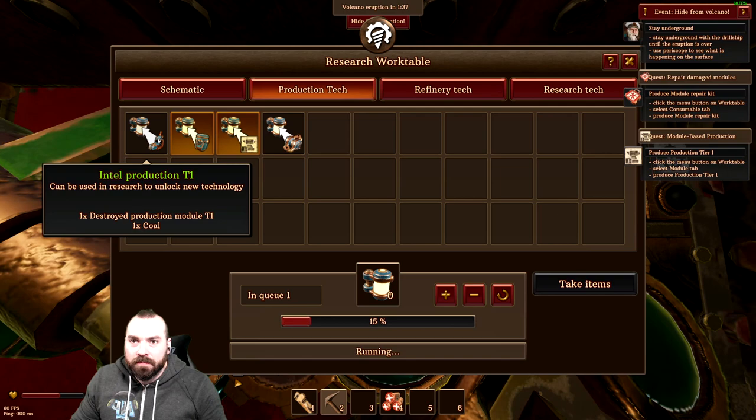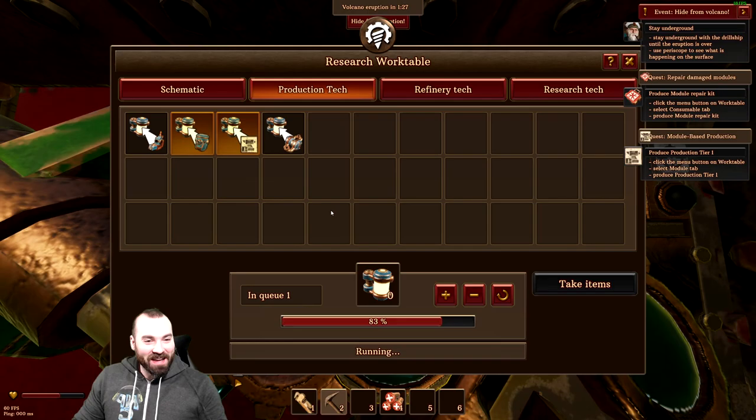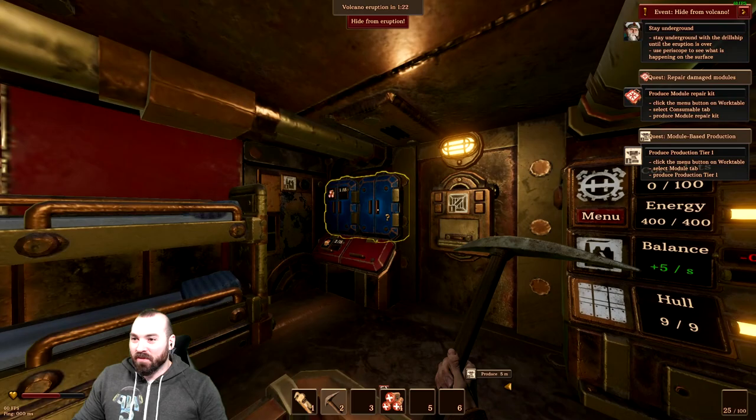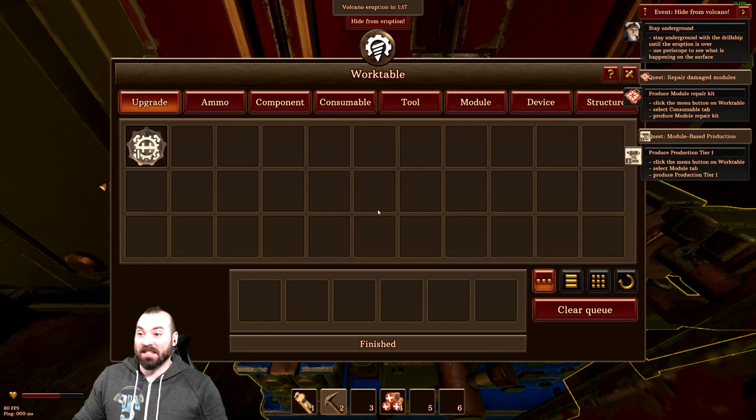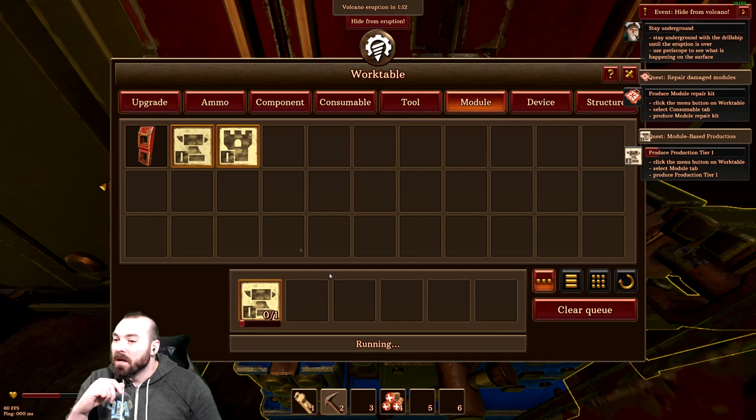Click the menu button on work table, select module tab. I'm on the wrong thing again — this is why this stuff doesn't work. I honestly find the crafting system a little confusing in Vulcanoids. Maybe we've been spoiled. There it is — there's literally a heads-up that says come over here, and I mess it up every time. Maybe I've been spoiled by other games.